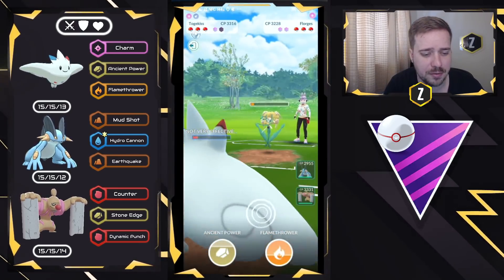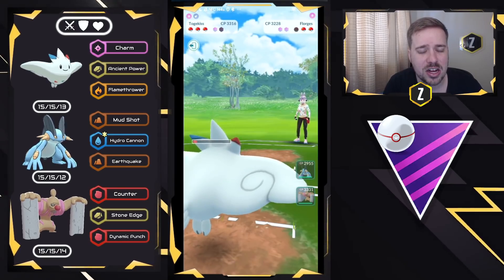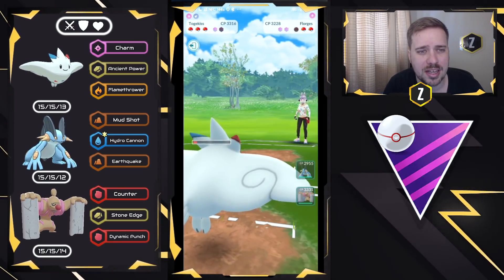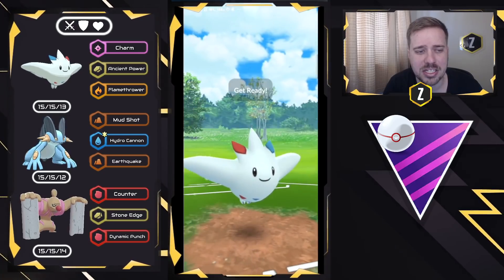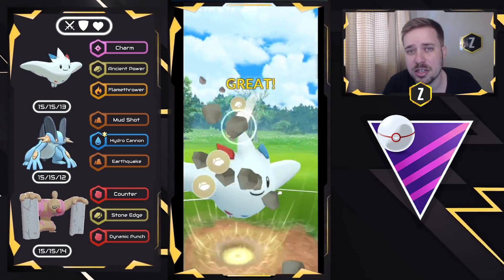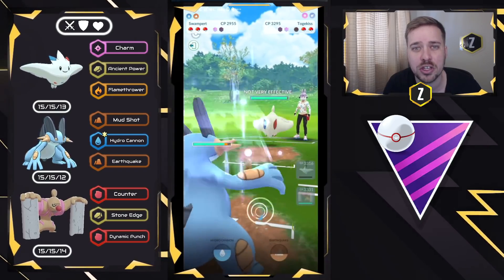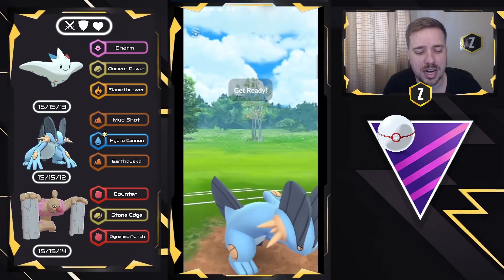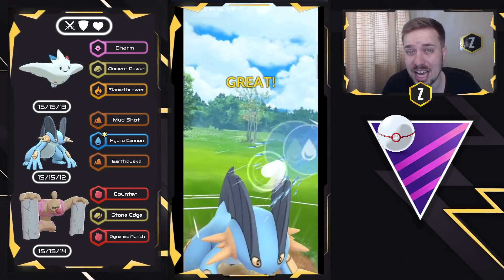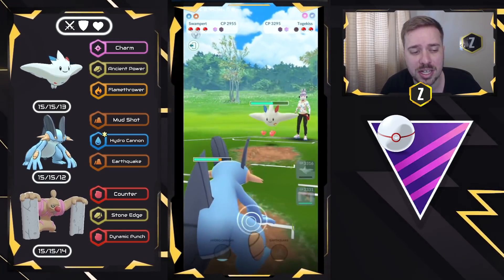We farm down and they bring in their Togekiss. So I'm going to go for Ancient Power and then swap into Swampert. Ancient Power gets the shield. We go into Swampert — this is where Sludge Wave could help out — but I decided to go straight for Hydro Cannons. I should, in theory, have been building up to the potential Sludge Wave to threaten right there, so that's a misplay on my end.